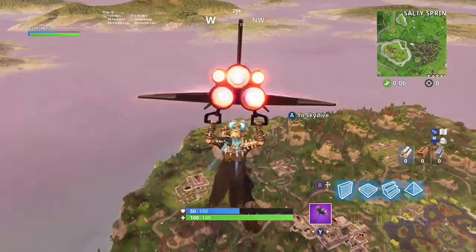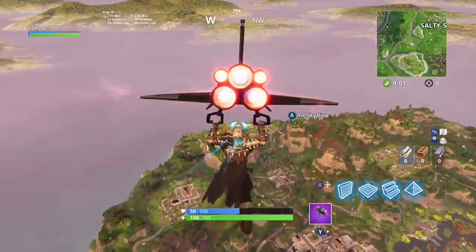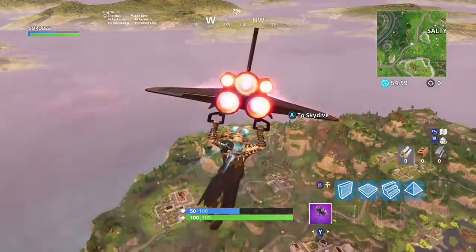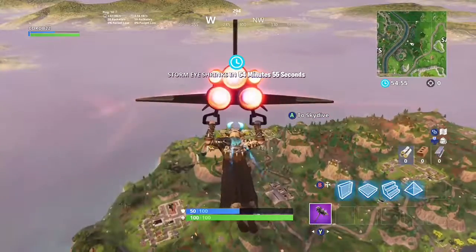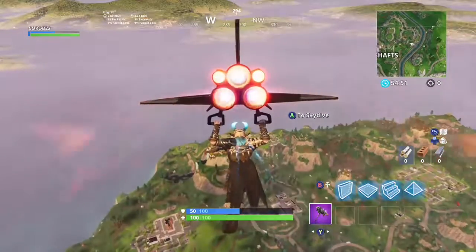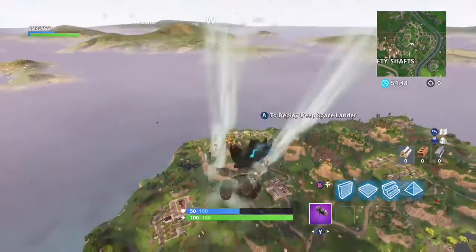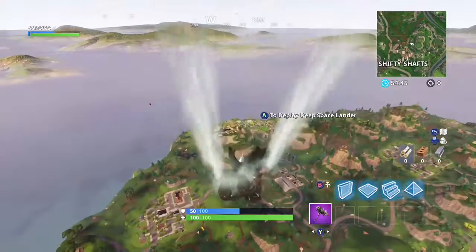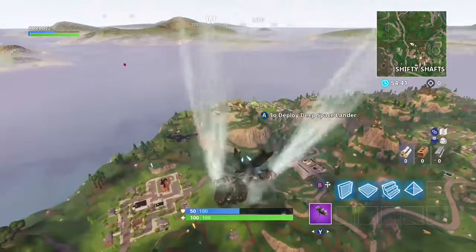On the Fortnite Instagram, there have been a couple of new posts for Season 7. I'll show the first one on the screen. It's kind of like an Ice King. I think that might be the tier 100 skin — that's what a lot of other people are also suspecting, although sometimes the first skin they show is a tier 1 skin.